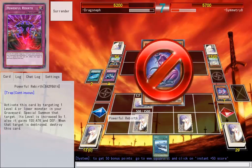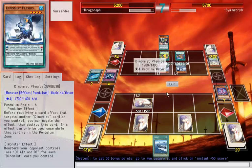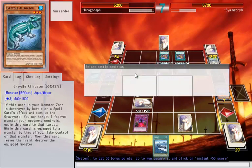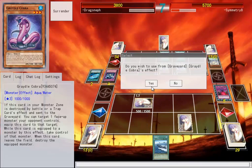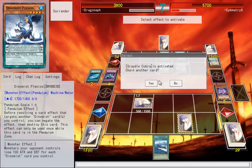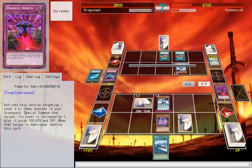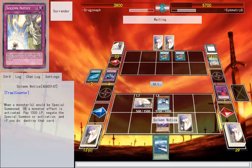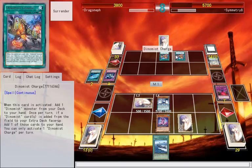He's going to use Rex — both Charges activate. Good to know. Powerful Rebirth on the Cobra — it's mine now. It's unaffected this turn. That's fine — that's going to get popped. He will be able to summon it again, but I'll negate his Pendulum Summon probably, because it'll send them to the graveyard, not the extra deck.